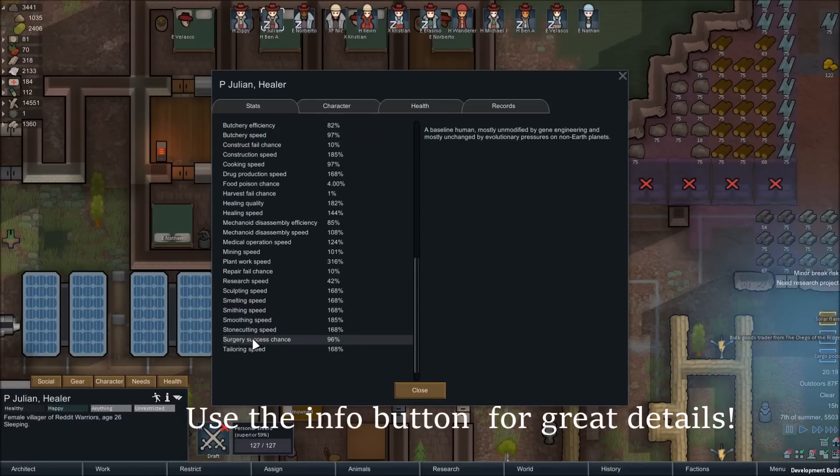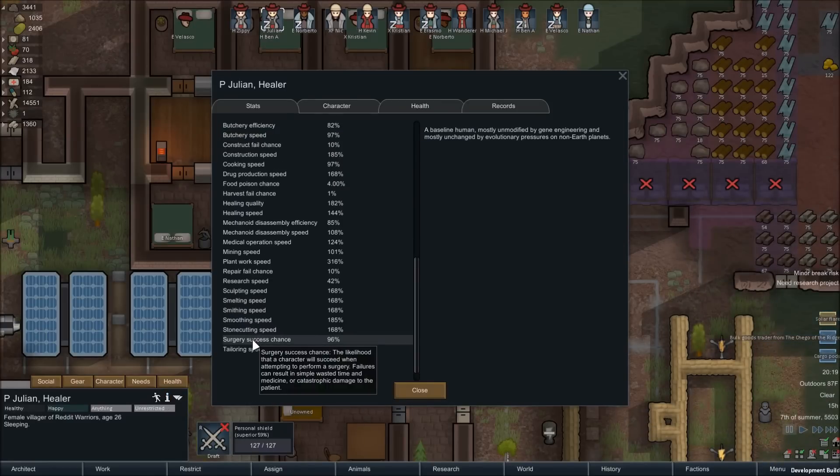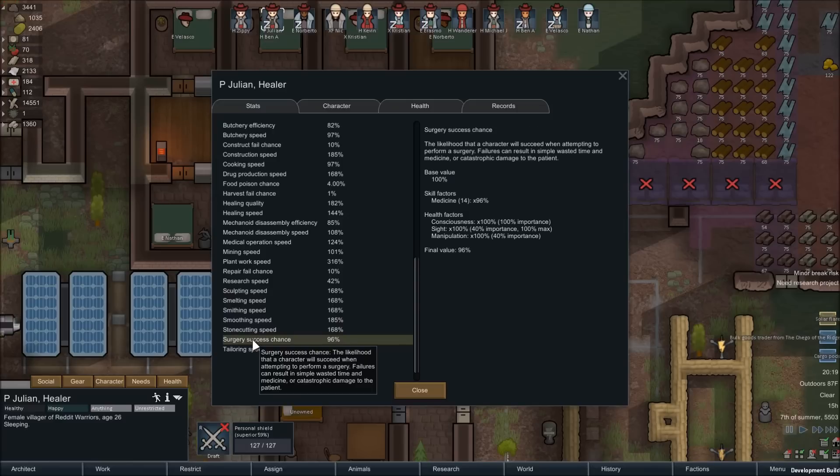Click the Info button on the Pawn Status tab. At the bottom of the Stats tab, you'll find the Surgery Success Chance. Here we see that Julian has a 96% base success chance. Click on this line and we can see his medical skill of 14 gives a 96% chance alone. Consciousness, sight, and manipulation have effects on this overall rate. Since they're all at 100% for Julian, there is no change.